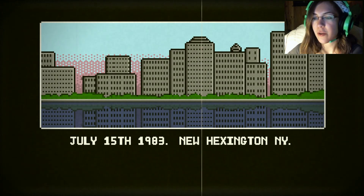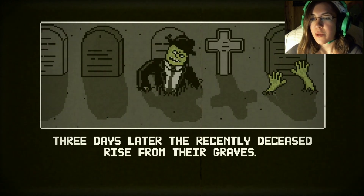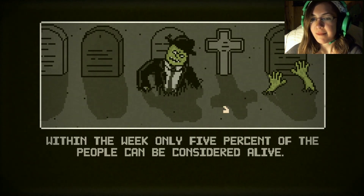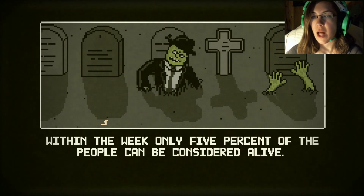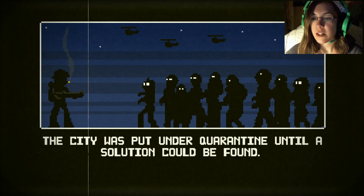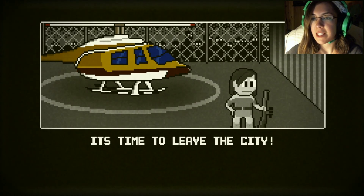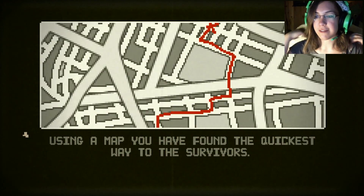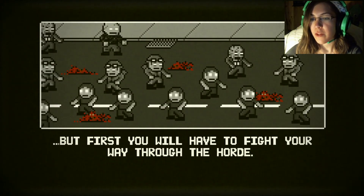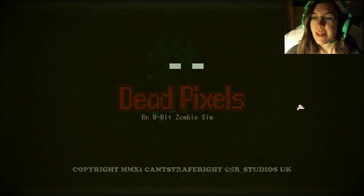July 15th, 1983. New Hexington, New York. A toxic waste spill in the chemical plant finds its way into the water supply. Three days later, the recent deceased rise from their graves. Those they kill also return from the dead — well, that's a zombie. Within the week, only 5% of the people can be considered alive. The army was sent in to clean up the city but were forced to fall back. The city was put under quarantine until a solution could be found. A group of survivors on the other side of the city have a way out. It's time to leave the city. It's totally like Left 4 Dead.